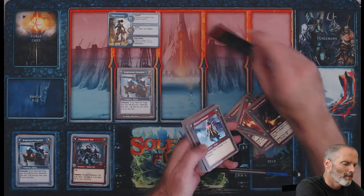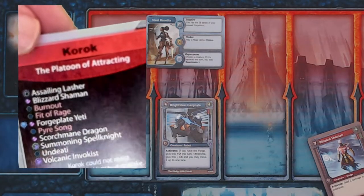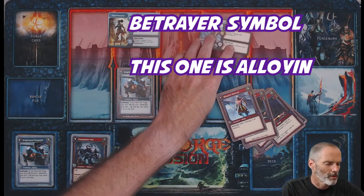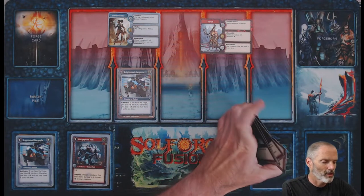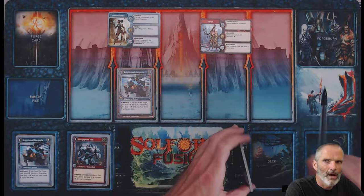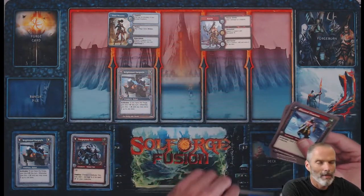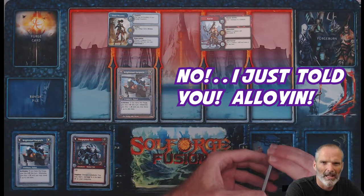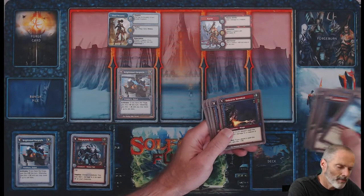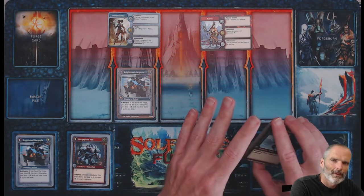There was one more symbol that was tripping me up — this little blue symbol next to a card. That's called the betrayer symbol. I learned this from the Twitter crew at SoulForge Fusion, so shout out to their social media crew for answering that question. The betrayer symbol means it's a card not normally found in that faction. That particular card was the Forge Plate Yeti — the Yeti is commonly found in the Uterra, which are the beast and strong animal clan deck, but this Yeti is found in the Tempest deck, which is more of a fiery, direct damage flavor.